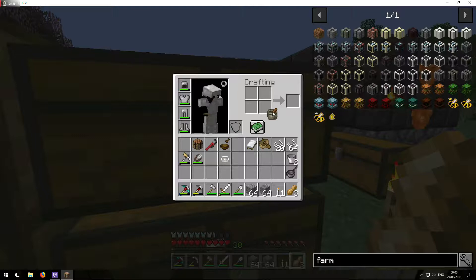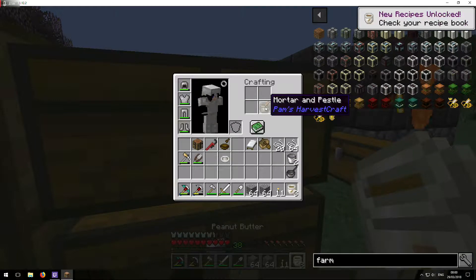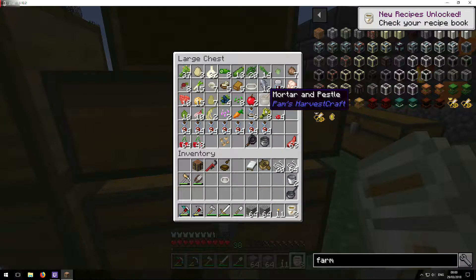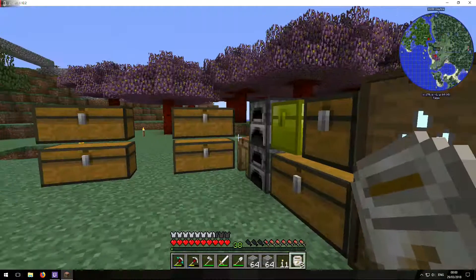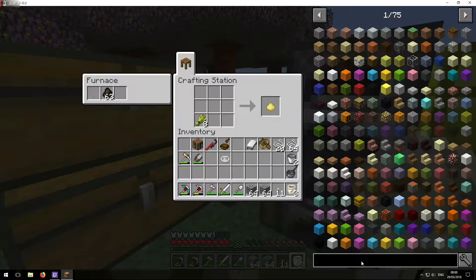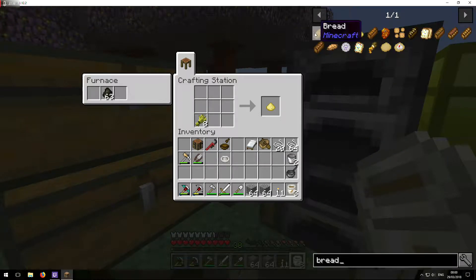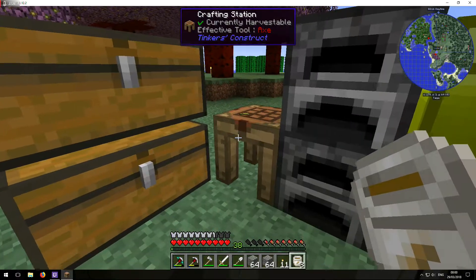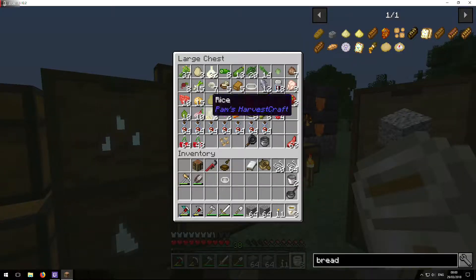That and that, and then we get some of this, and then we put that in there, and then we get some of this, and then we go like this. That doesn't work now, does it? So how do we make bread this time around? Here we go — it's barley this time instead of wheat. That's fine, I have plenty of that stuff.